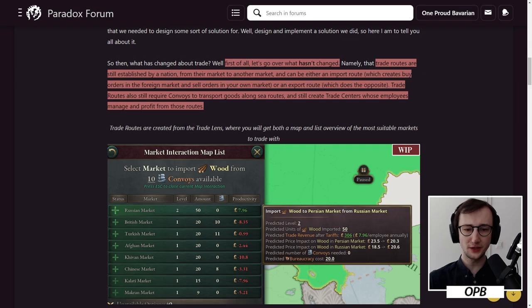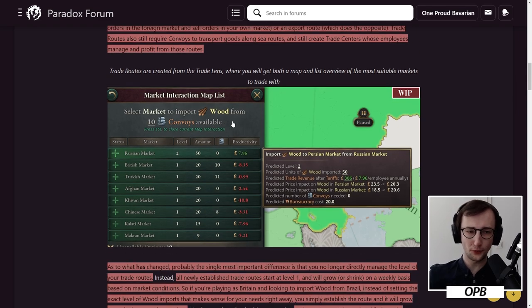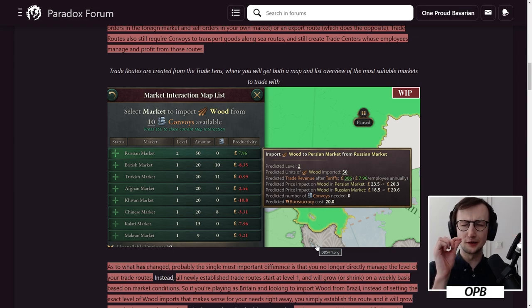Trade routes are created from the trade lands where you will get both a map and list overview of the most suitable markets to trade with. So for example, this is Persia — you select the market to import wood from. This would be, for example, from the Russian market, and the wood would then go into the Persian market. I like this new map overlay. Maybe they are switching it around a bit. This seems very much more in the art style of Victoria 3 compared to the little flags with the player symbol they had in the past. I like this much more.